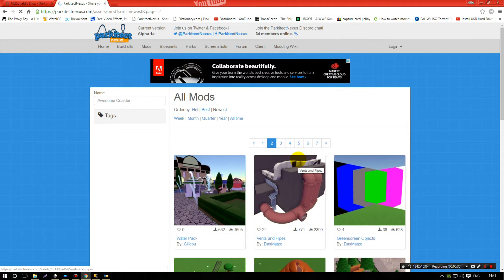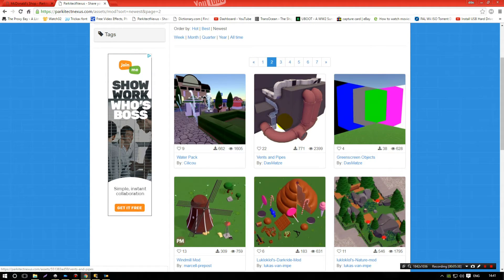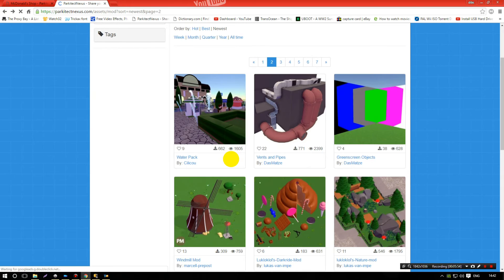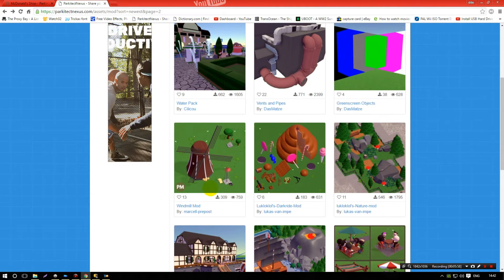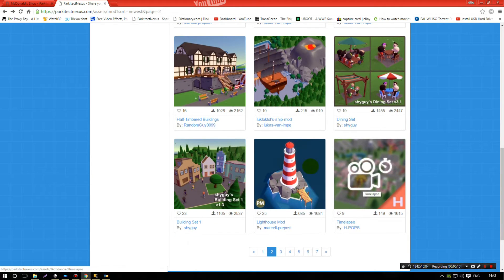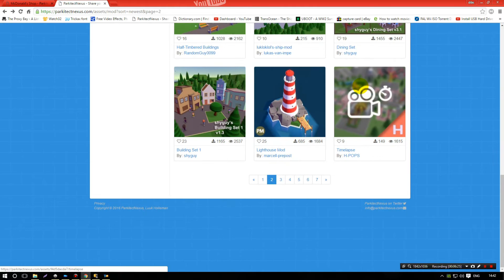On page two I'm not really sure what some of these are for. Some pie-ups — I don't know where you'd put those, maybe near the swimming pool or pond. There's a water pack which looks pretty good — that's a new one I like. More assets here: windmill mod, decorative items, and a lighthouse mod.